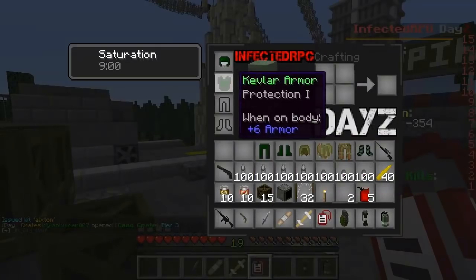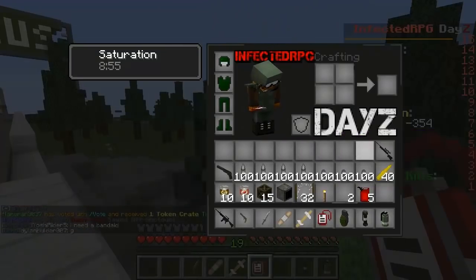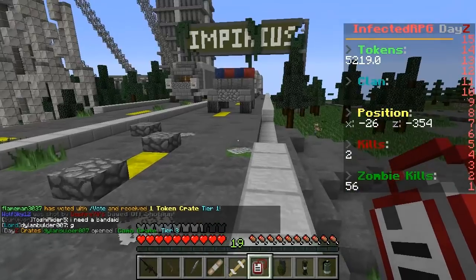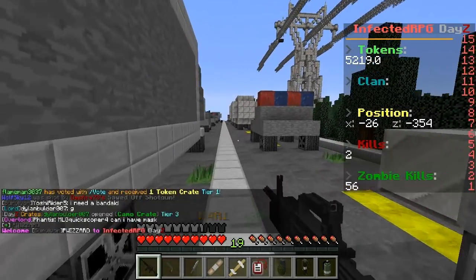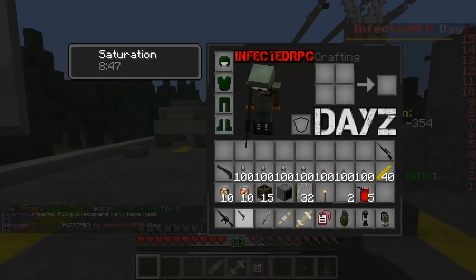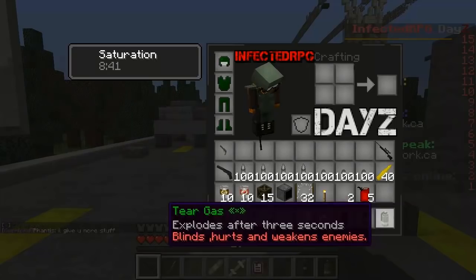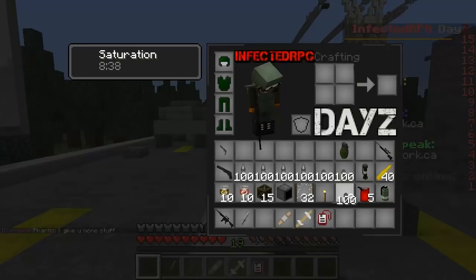We're going to throw this armor on right now. This armor is really nice — I'm really thankful to the owners who gave me this kit. It really does mean a lot. Do I have any ammo in this gun? Okay, I have 30 rounds. I'm going to make sure I don't get confused with all this other stuff here, because last time, if you guys remember, I kind of blew myself up by accident. So this is going to stay here.